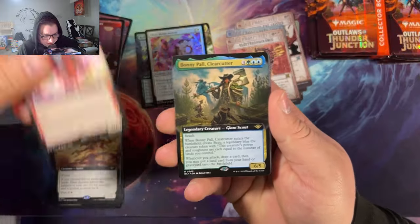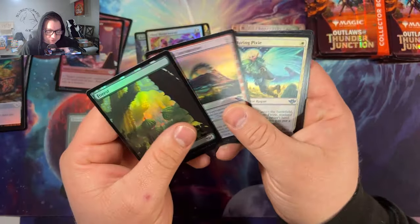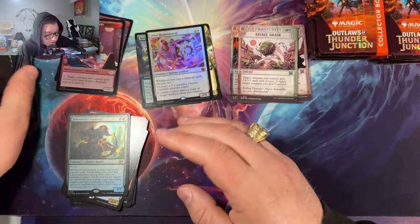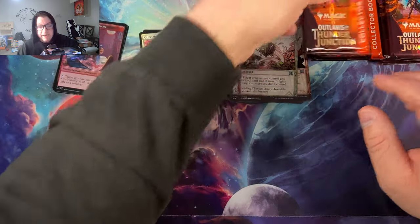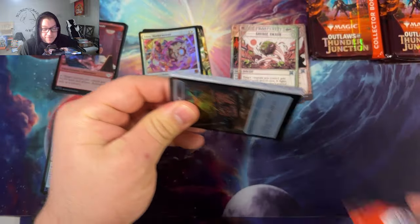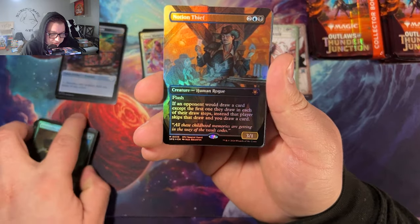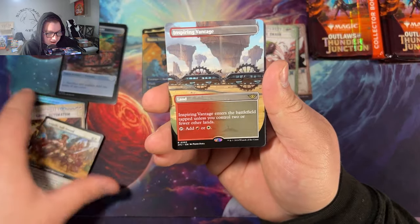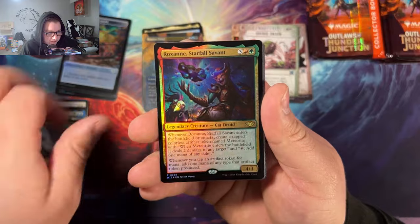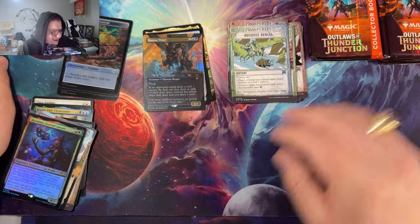Archive Trap — and I'm pretty sure Mind Break Trap is in here too. We got a lot of crazy pulls you can get out of this set. In the first box we pulled two wanted posters; last box we haven't pulled one — hopefully this box for Chris Sanders. Those cards are going to be worth some money. Depending on market volatility, the prices can do anything. Notion Thief — that's the first special guest we've pulled! I love that they've been doing that. Cruel Ultimatum, Angelic Sword, Inspiring Vantage, Roxana.